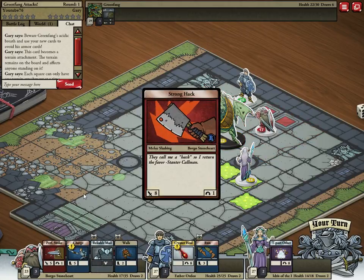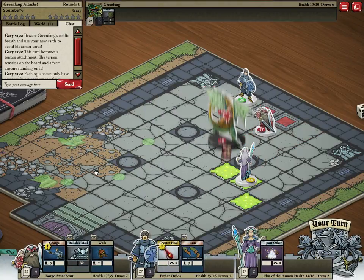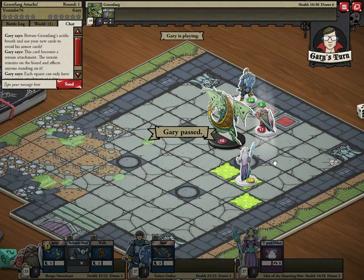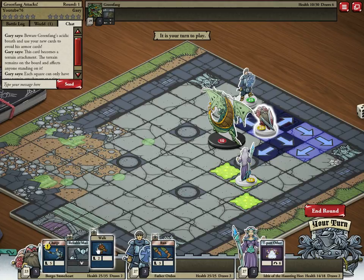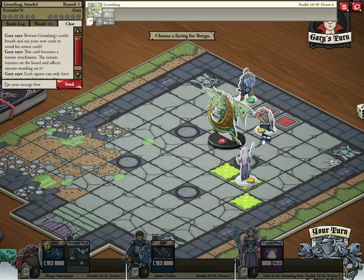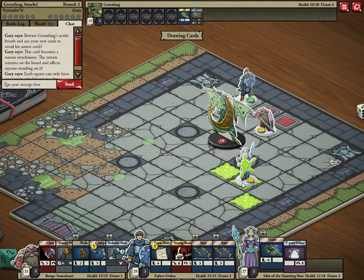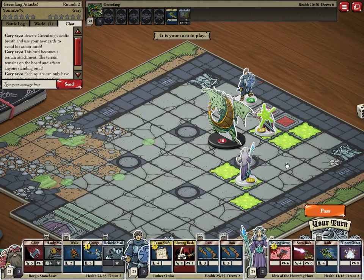He's getting pretty beat up. He passed so he's pretty much out of cards that he can use. I will do a greater heal on him, heal him back up some. Gary passed. I want to keep my charge card so I'll just walk — waste that so I can end the round. She's going to take damage because she's standing in crap, and he didn't block but that's okay.